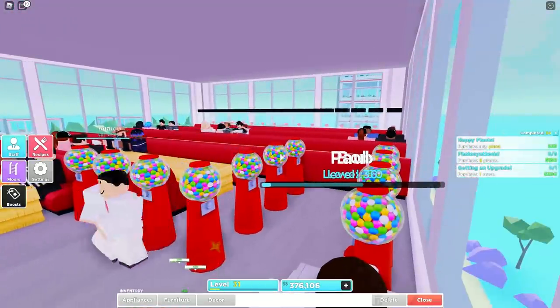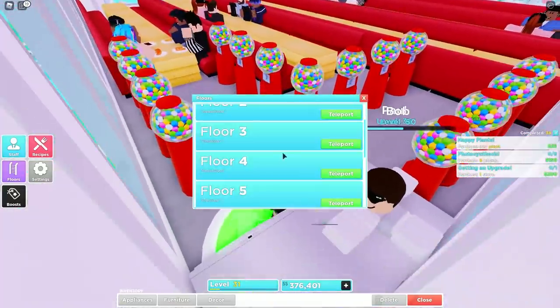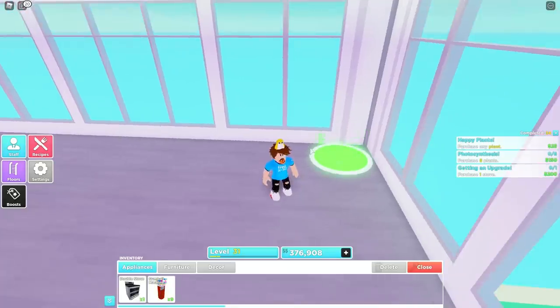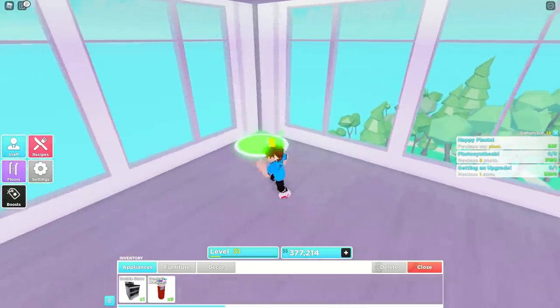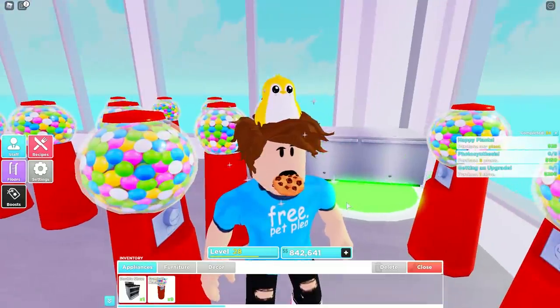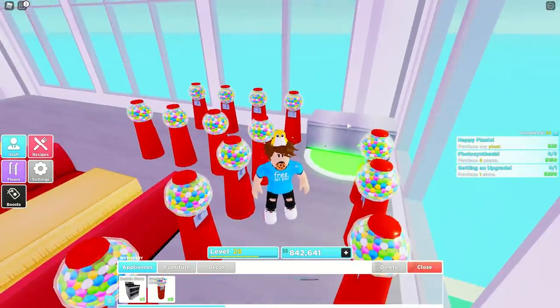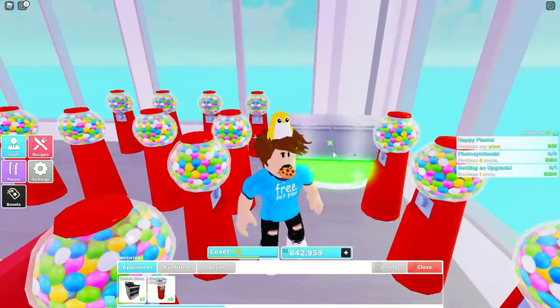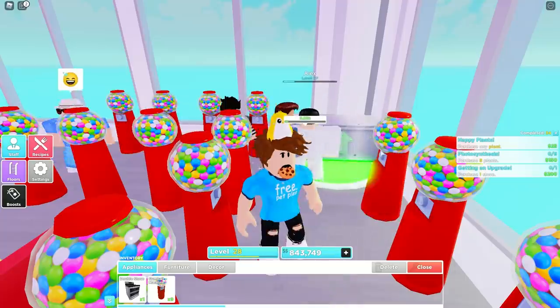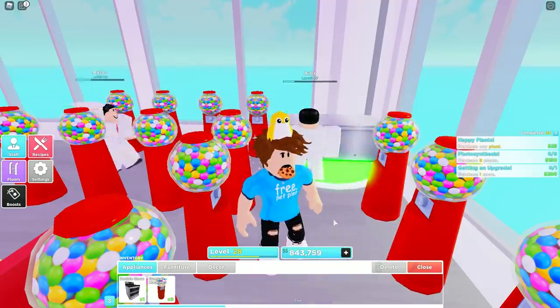This floor is still in testing, so I can't guarantee it's perfect. On floor five I'm going to try something totally different — a stove, dishwasher, and ordering table all in one corner, then gumballs and chairs, to see if food prepared on the same floor is any faster per hour. One final actual tip: add one or two dishwashers to every single floor. It makes things more efficient for your staff — they only have to put plates in, not take them out, which adds more flow to how they move around the restaurant.